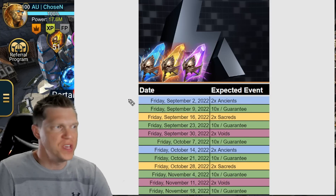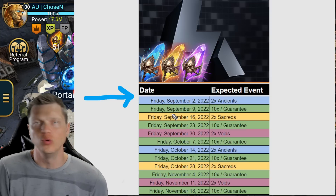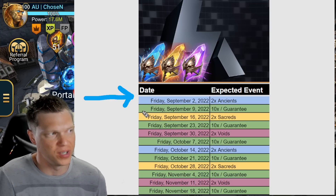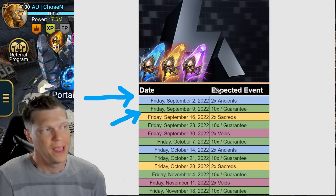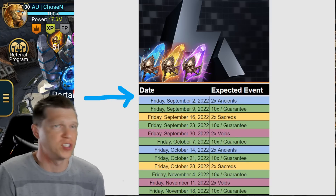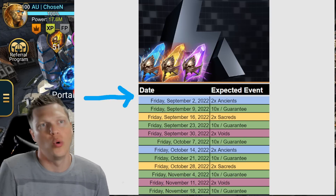That guaranteed event will be going on this weekend, coinciding with 2x Ancients starting on Friday. We just had a CBC, and I should add CBC into this chart since it'll be kind of after next weekend, leading into that next Tuesday. But in general, it's never really a bad thing to pull during Ancient Shards, especially if you are in the progression phase of your account. Don't feel bad about YOLOing your 2x Ancients.